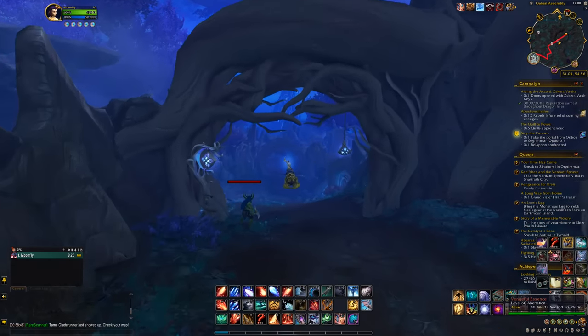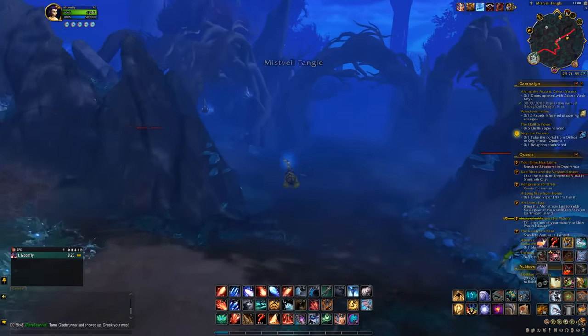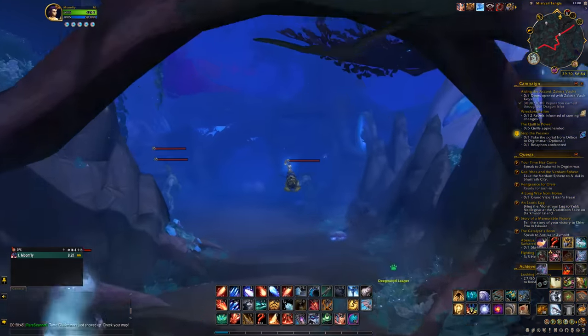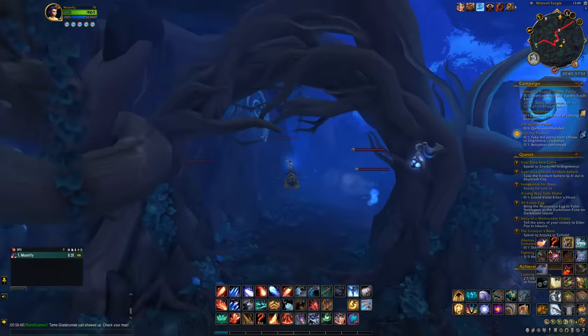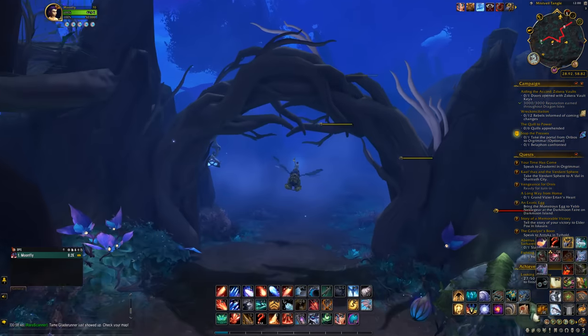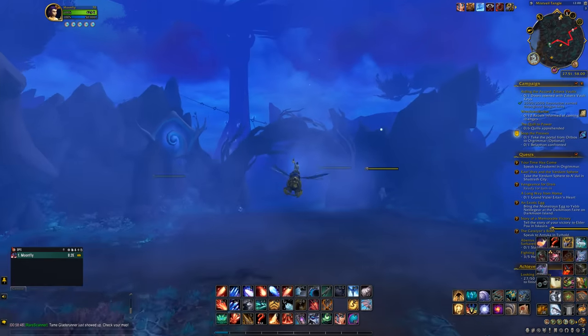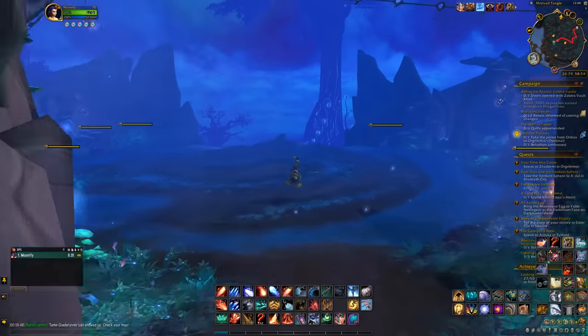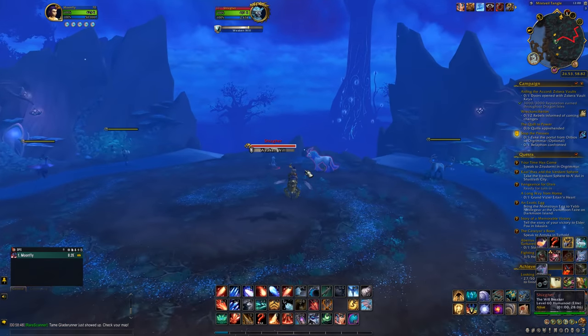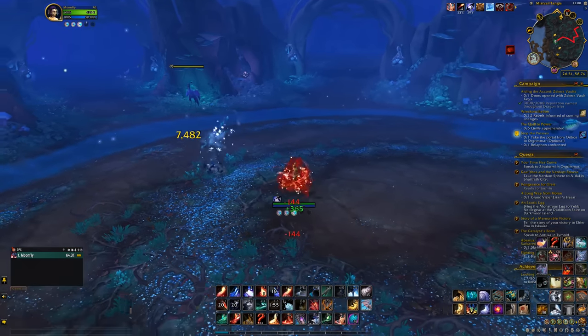So just follow my lead. You can also fly, of course, but make sure you go through the gates. Now that you've followed the right path, you can see the mob — kill it. And after that, click on the mount, and it's yours.